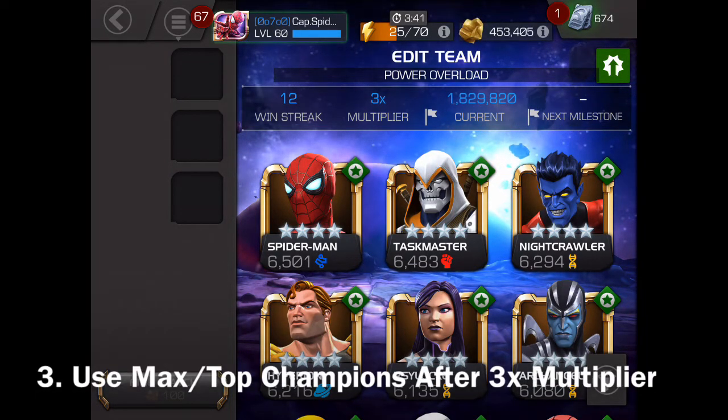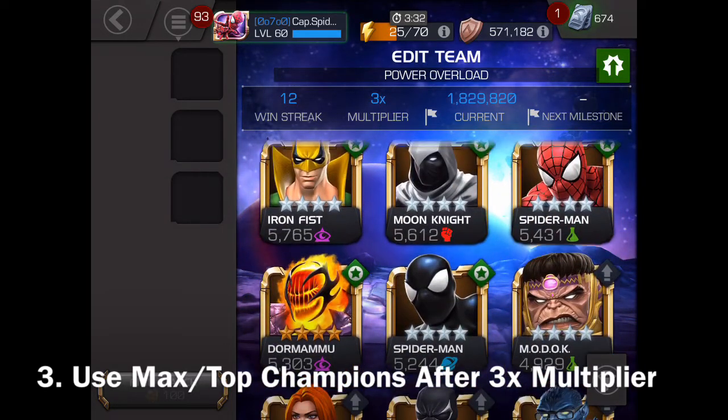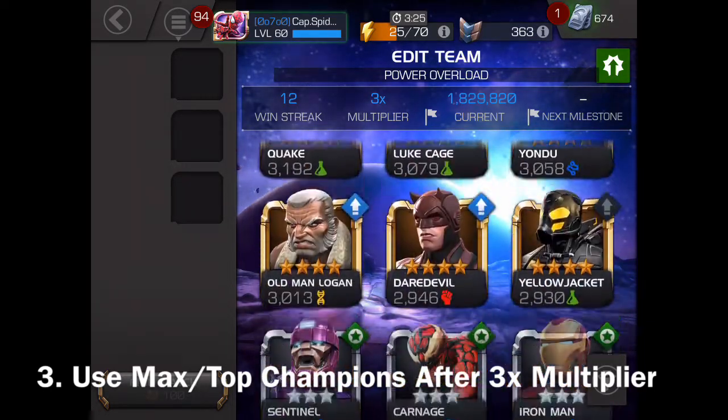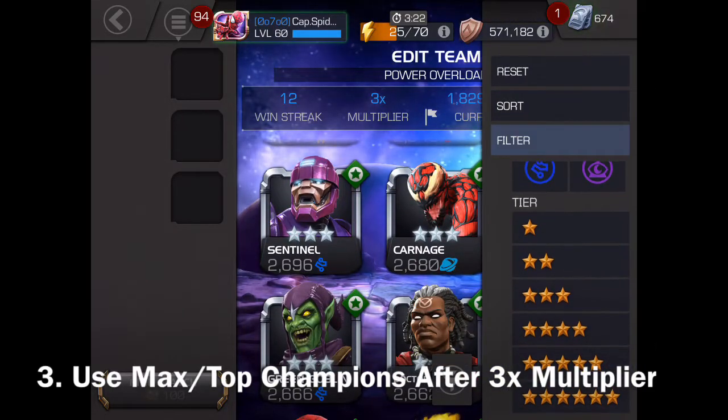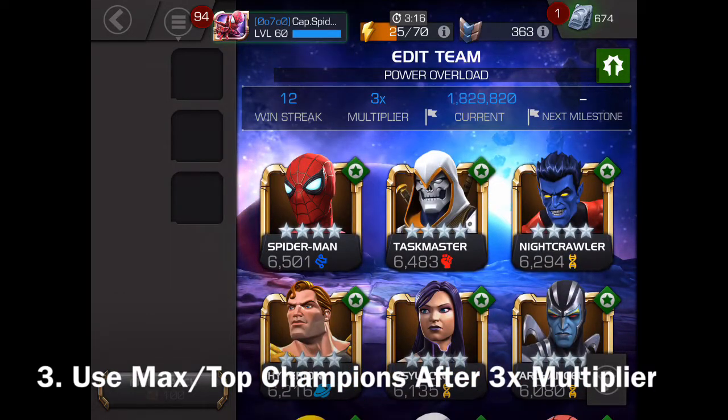Another tip: wait until you're at your 3x multiplier to start using your maxed-out characters. Before that, use characters that aren't maxed out yet. These are the only 4-star champions I have that are at max level and max rank — the rest are not that strong. So I hop on here, hit that 4-star filter, start at the bottom, work my way up, and as soon as I hit that 3x multiplier, then I start using the 4-star champions at the top. That way you don't waste those champions at the lower multiplier.